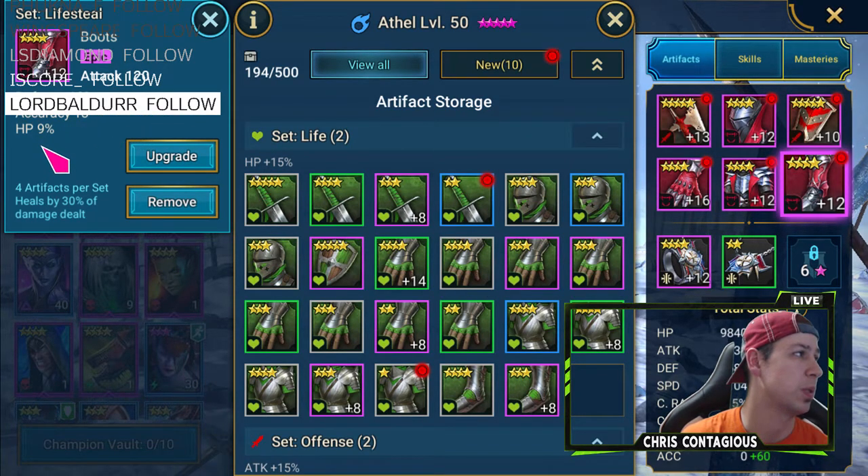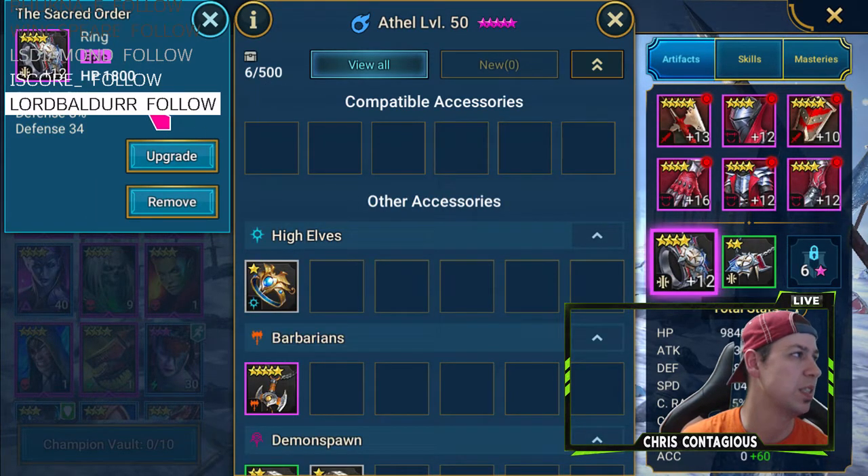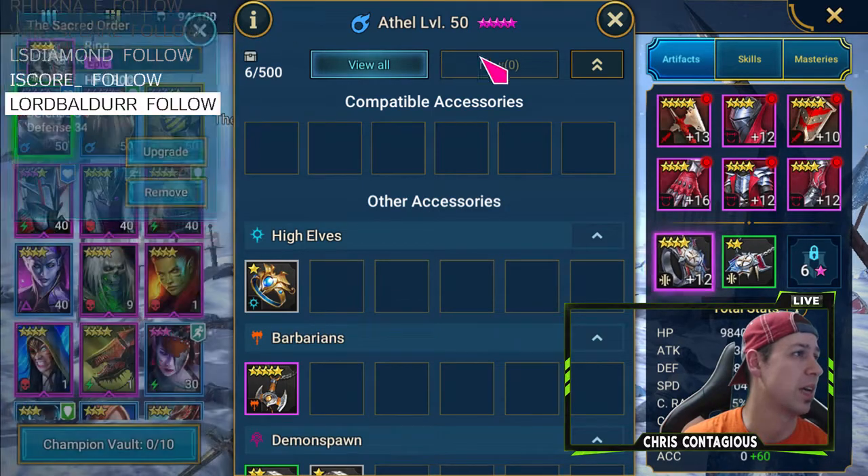These are pretty good — defense percent, HP percent, attack, burn. Nice. And then we have this bad boy: HP, attack, defense percent. There are actually a lot of areas I can definitely improve on.